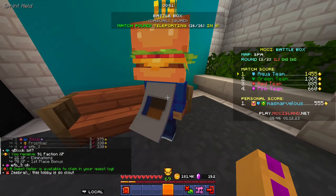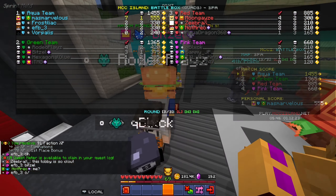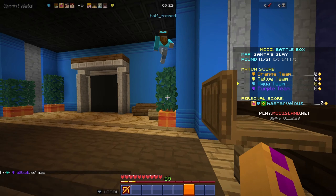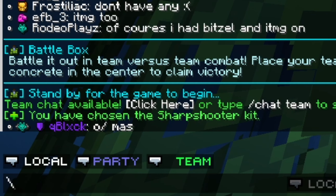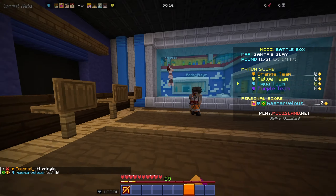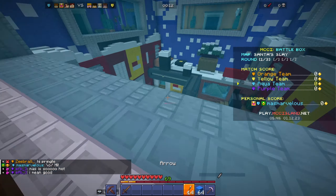Wait a minute — what's up with the wool block at middle? What is this? Is this a permanent part of the map? That's interesting. I guess it stops wool rushing, so that's a very interesting choice.